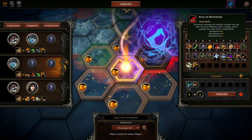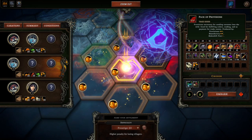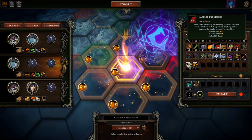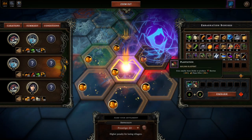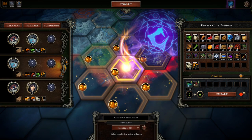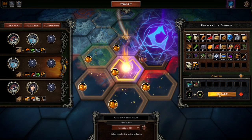The pack of provisions is important because we do need trade routes — that will get us amber and maybe we can buy our way out of problems. But if we bring packs of provisions instead of plantation... nah, we'll go with this, we'll muddle our way through. Good luck to us — here we go.